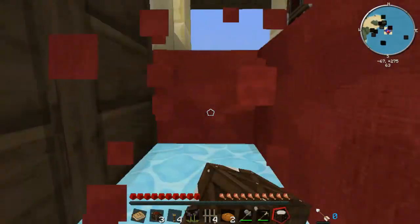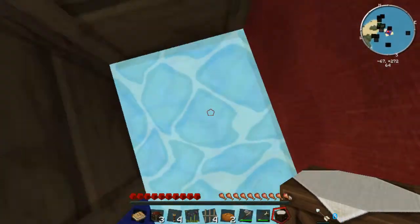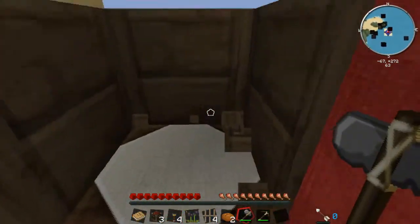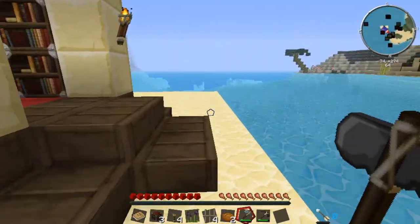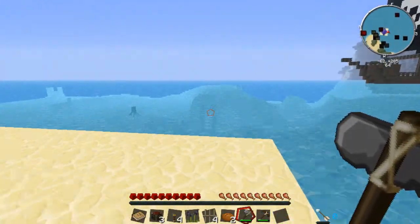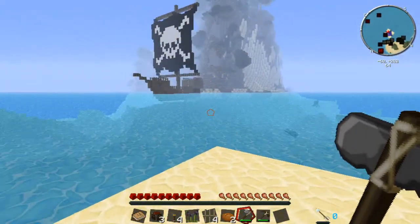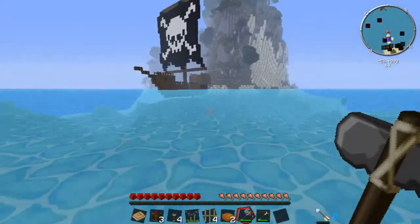That is the plan. I just noticed that crafting table is packing my inventory - whoops. So yeah, that's what's going to happen. Whilst we're doing that, we're going to be exploring the world and doing exciting and fun stuff. Oh, there's something underwater over there - ruins! Let's go explore the pirate ship.